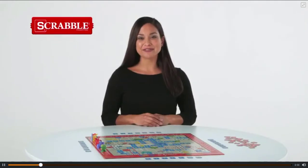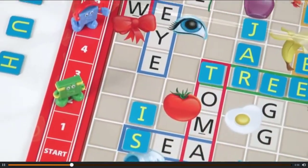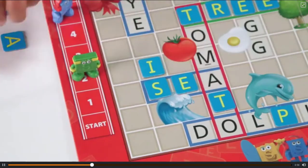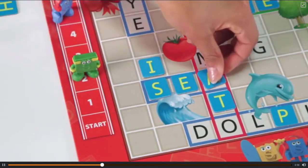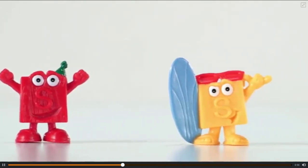It's the Scrabble Junior Game from Hasbro. Now everyone can play their favorite crossword game. It's my first Scrabble game. Kids match letter tiles to the words on the board. Complete a word and you get a point. Scrabble Junior Game includes four tile tokens to help you keep score.